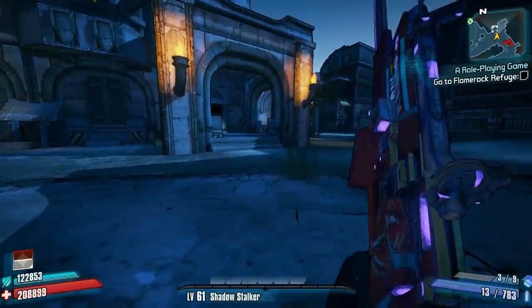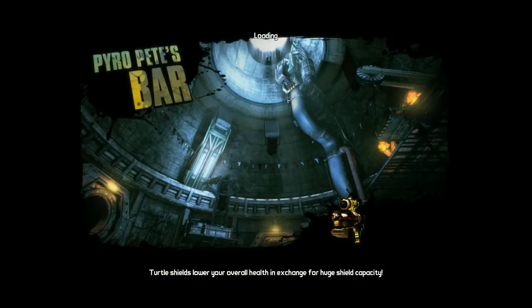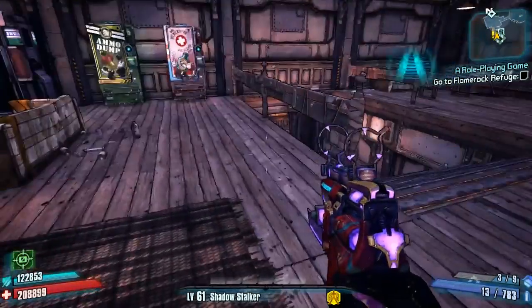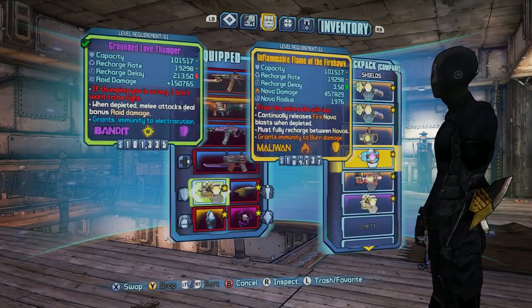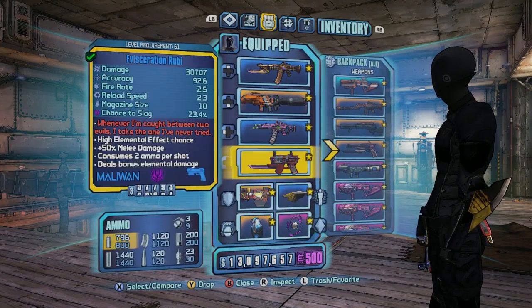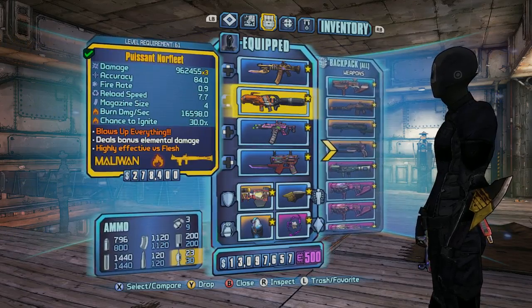First you're going to want to head out to Pyro Pete's Bar Brawl. If you don't have DLC 2, find an area with plenty of tightly packed enemies that can be taken out quickly with your Rocket Launcher. For Amp It Up, I like to use a B, and if I need to explain it any further, then please burn your Borderlands 2 disc or the hard drive that Borderlands 2 has installed on. Secondly, a Norfleet.